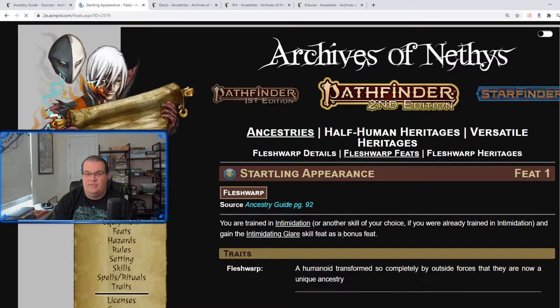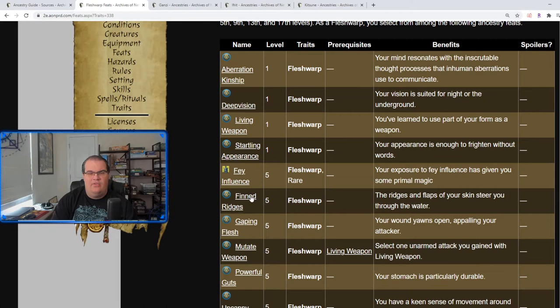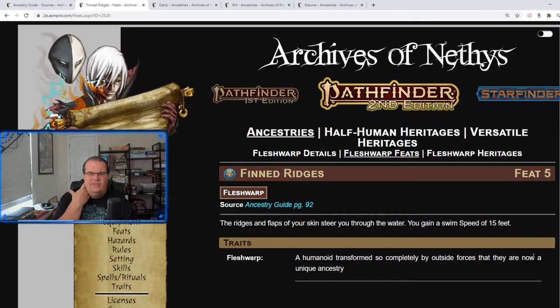Startling Appearance means you are so intense to look at that you are trained in Intimidation and gain Intimidating Glare as a bonus feat. Finned Ridges gives you ridges or flaps in your skin almost like gills, granting a swim speed of 15 feet. It's pretty useful if you need a swim speed and it's only a level 5 feat, though overall it's situational.